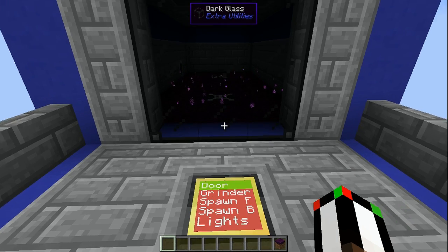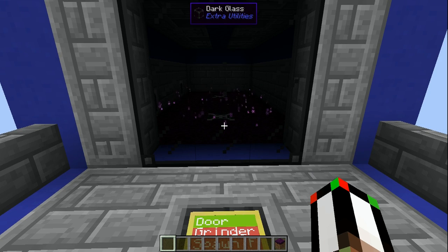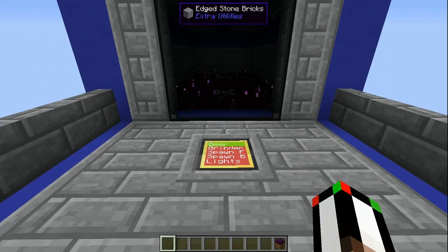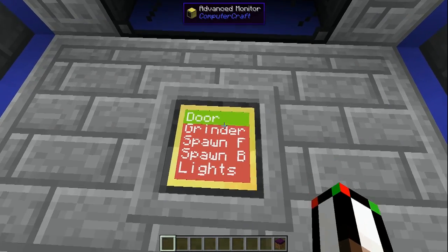You could have a bunch of levers with just vanilla redstone to control them, or you use bundled cabling or something like that. I use the network cabling from Mine Factory Reloaded. But instead of using levers, I used a computer, of course. So let's check that out.